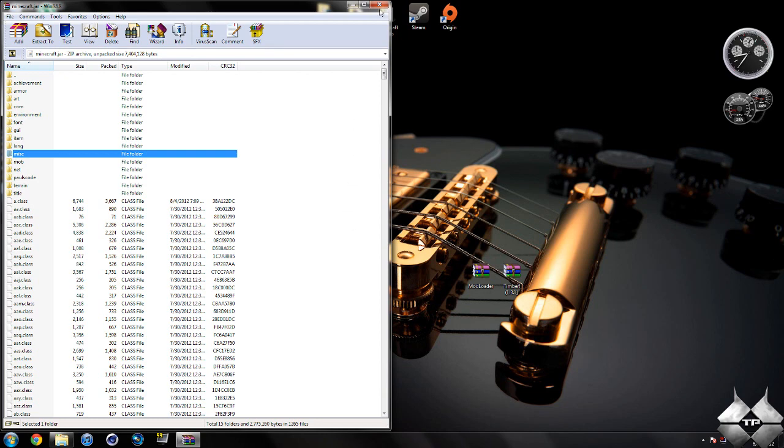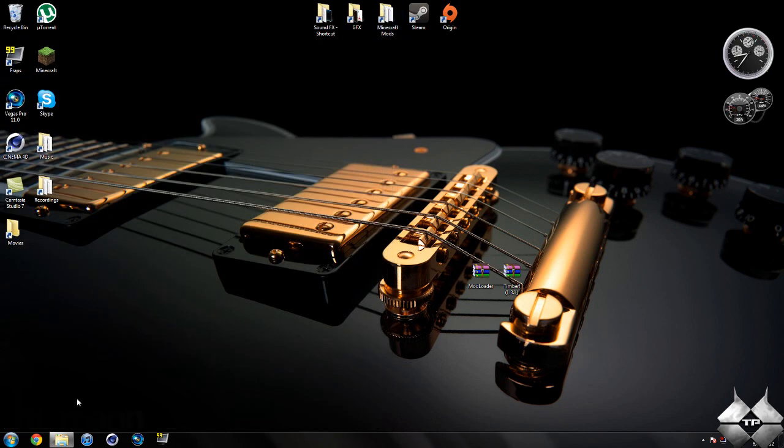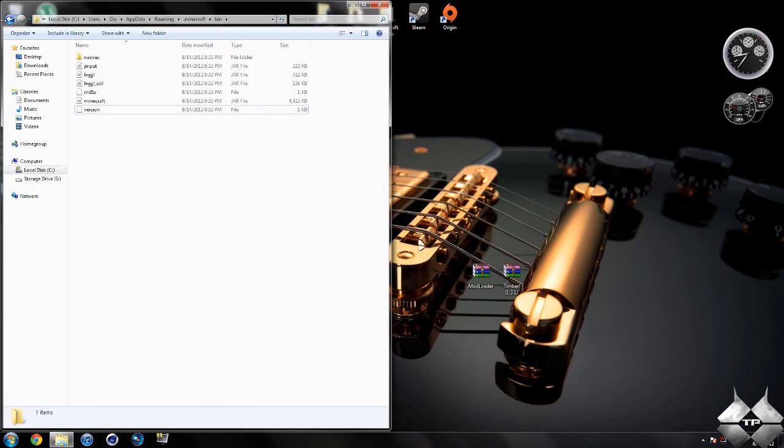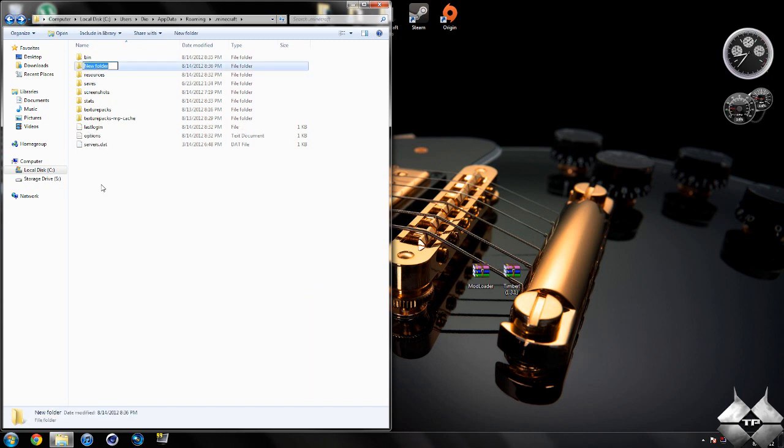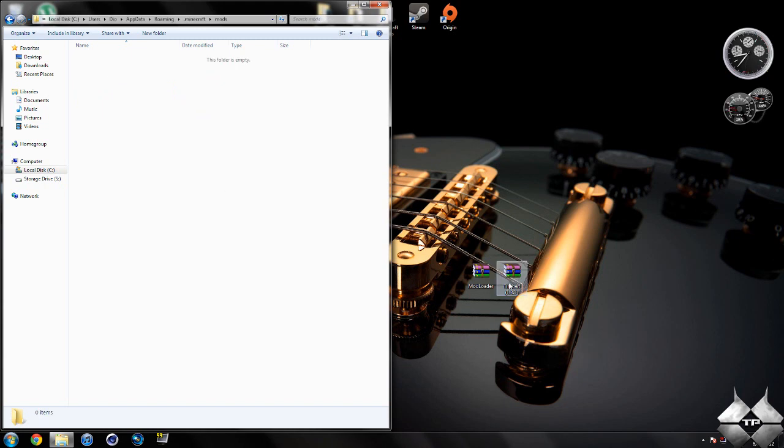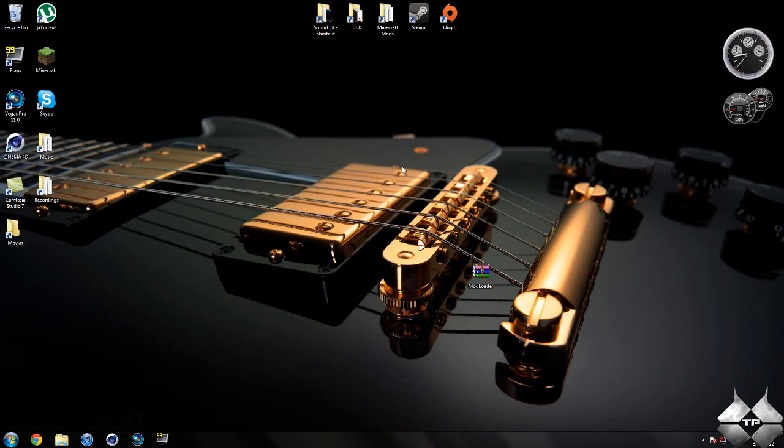So, after you delete MetaInf, go ahead and close your Minecraft jar, and bring your bin back up. Hit Back — so we're back in the .minecraft folder. Now, you're going to need a Mods folder in your .minecraft folder. If you do not have one, you'll need to create one. To do that, simply right-click within the .minecraft folder, go down to New, and select Folder. Name this folder Mods — M-O-D-S. Once you have your Mods folder, go ahead and open it up, and simply drag the Timber zip file into the Mods folder. That's it — you're done installing the mod. It's a fairly simple installation.